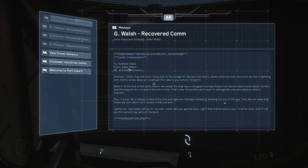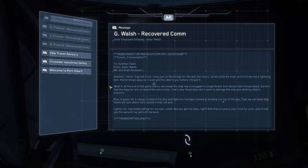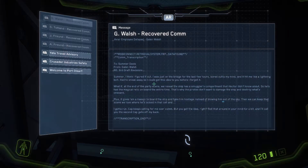This one is from Jalen Walsh - a completely new person. He's saying: 'Summer, I think I figured it out. I was on the bridge bored for hours and it hit me like a lightning bolt. What if at the end of the party scene we reveal the ship has a smuggler compartment that Hector didn't know about - so he's had the magical relic on board the entire time. That's why the pirates don't want to damage the ship and destroy what's on board. It also gives them a reason to board and take him hostage instead of blowing him out of the sky, then we keep that scene where he's locked in the cell. I gotta run - Cap keeps yelling at me over the comm, but roll that around in your mind and I'll call you the second Cap gets off my back.'